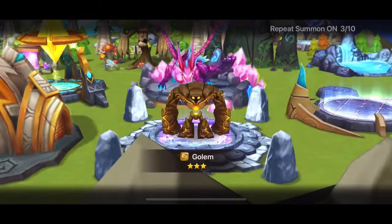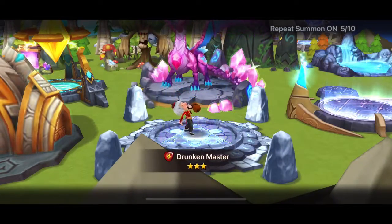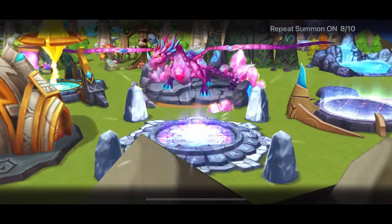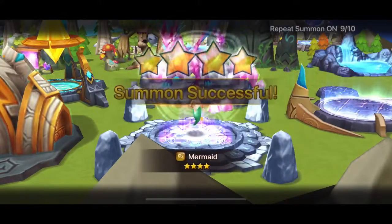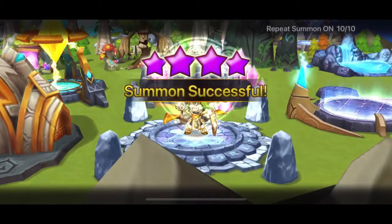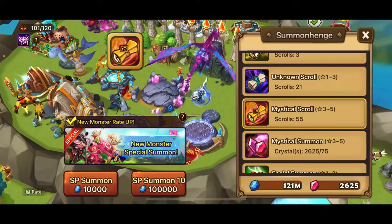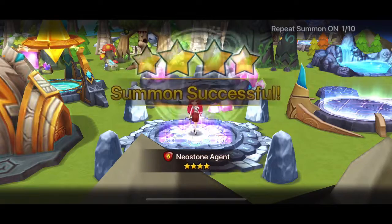I'm thinking about maybe building a second Chilling — he seems very useful against bigger defenses and four-star defenses on siege. No blessing popped there. Then it's a cookie kingdom pull, and it's a four-star cookie — a Madeline cookie. That's fine.